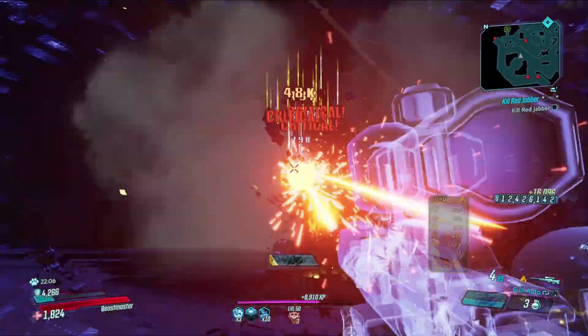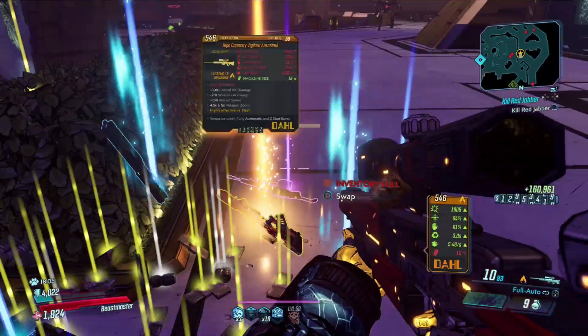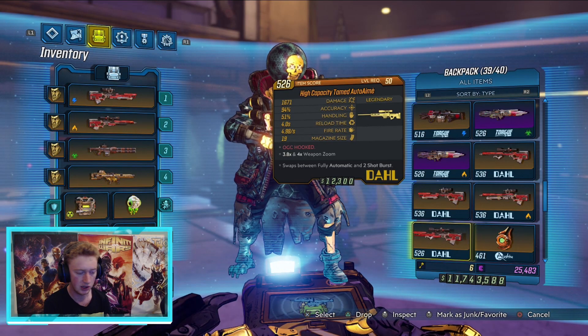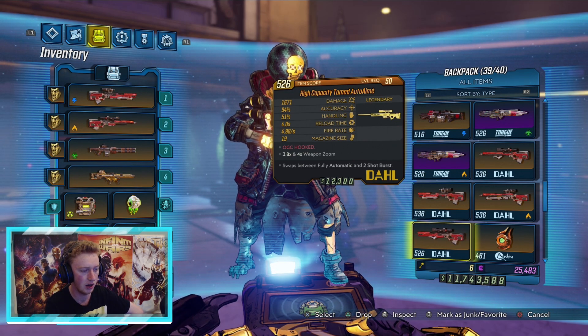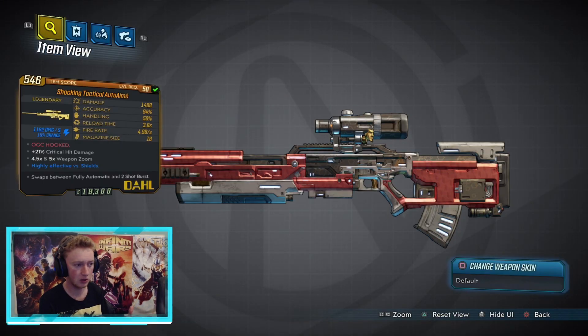I was just using the sniper rifle to test its strength rather than optimal weapons. You should get better loot in Mayhem 4 generally, so you could potentially get a higher damage one there. One thing you can definitely get is a higher chance at anointed drops — out of my six drops I didn't get an anointed one yet, so I'm switching to Mayhem 4 to try for a good anointment.